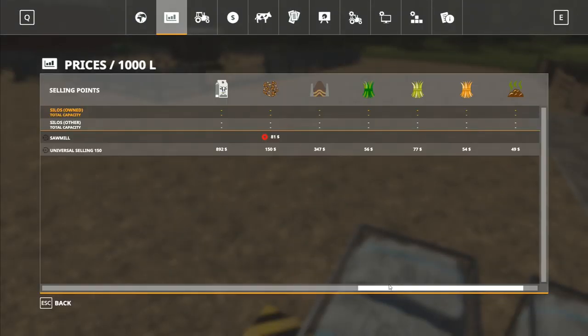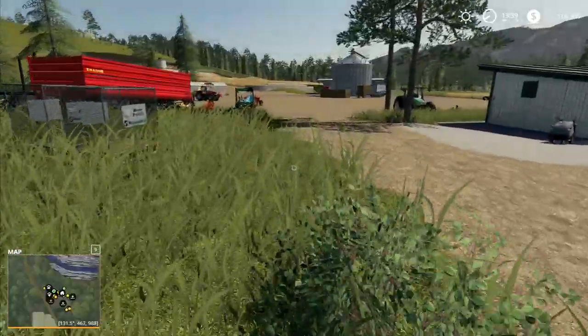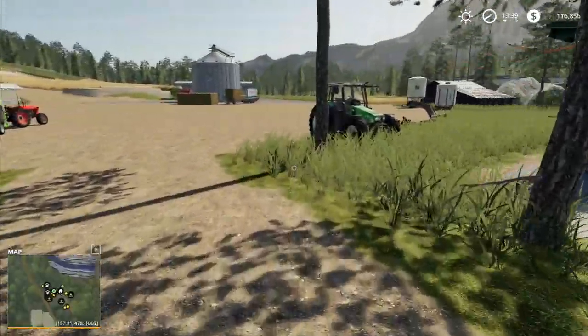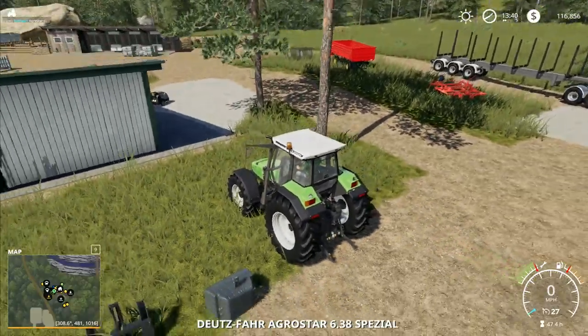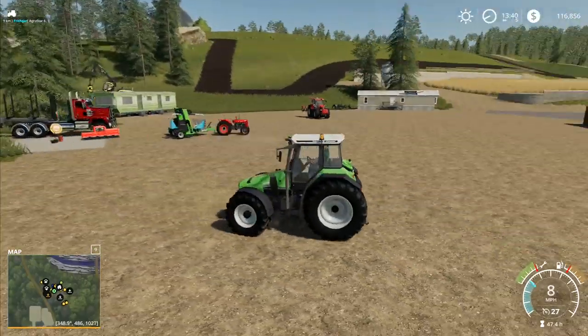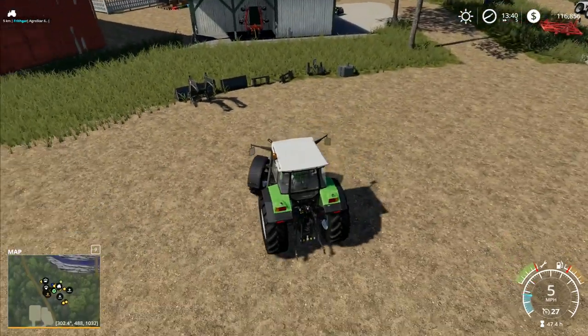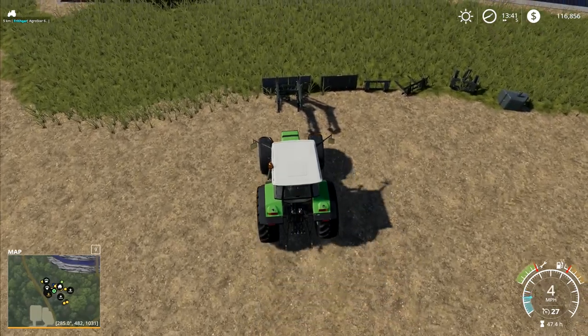We are fast approaching the limit of the wool that we can put here, and we've got no space for any more wool. So we could really do with having some more room, and we want to do a little bit of a tidy up. So before I go and get the new cultivator to finish doing the field up there, I'm going to sort this out.